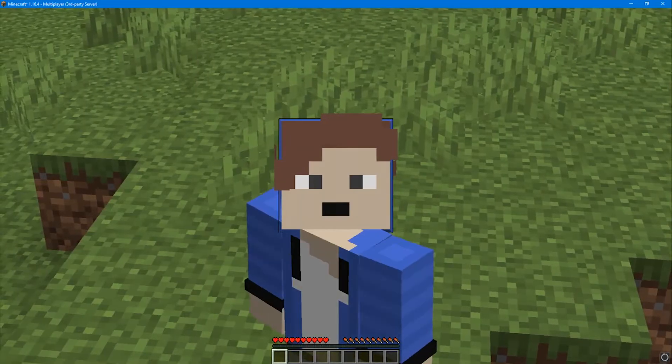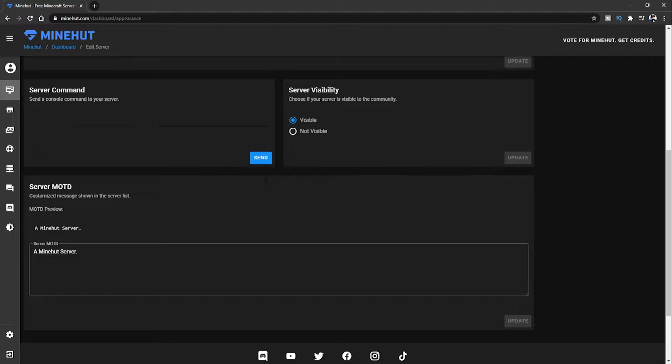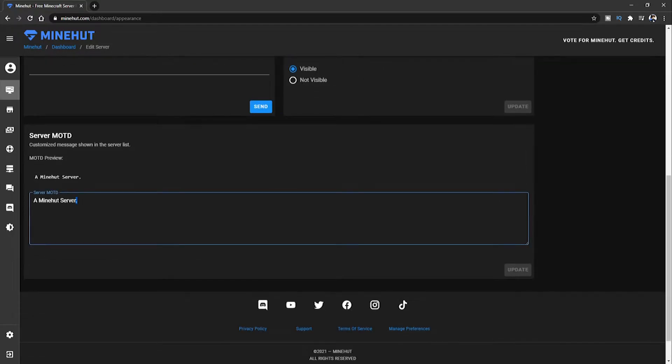If you want to know how to do more options like add plugins, upload your own world, I'm going to show you that now. Come back over to your server — I've got one player on there and that's me. Your server lasts a little while; I'm not sure exactly when it shuts down, but it shuts down after around half an hour if no one's on it.